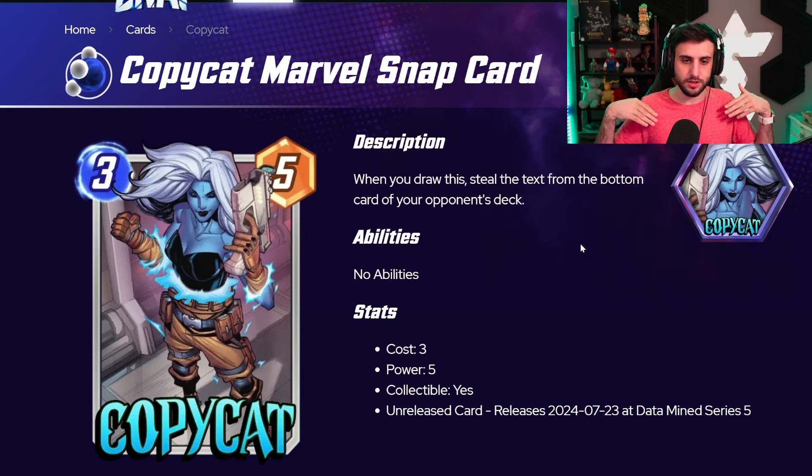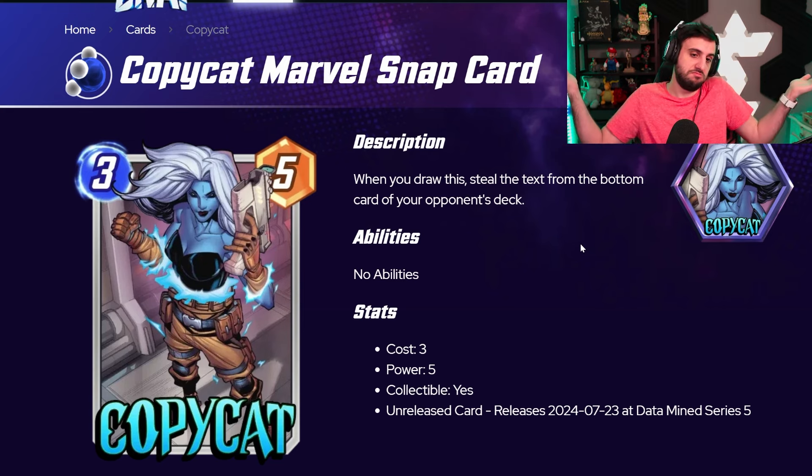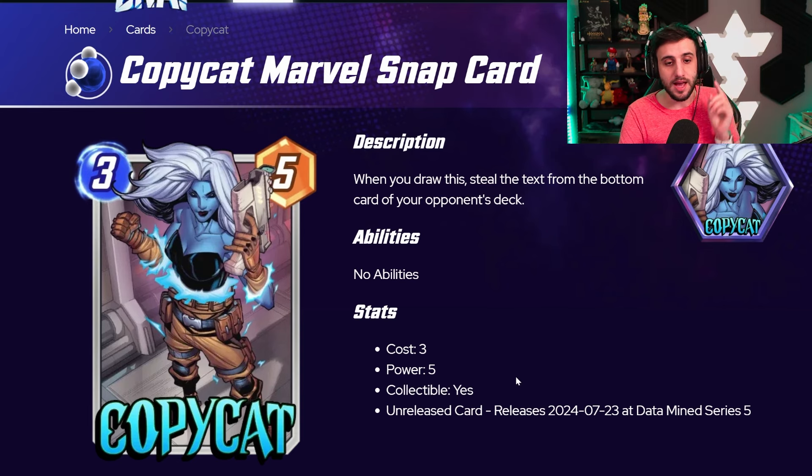Its ability takes place immediately — you don't even have to play the card, as long as you draw it the ability will trigger. If you get a great ability, you might get a 3/5 Iron Man or a Loki and want to play that. You could find something very useful in certain matchups. If you don't find something useful, you just skip it and go on with your life. I think this card is going to be very, very scary, and the fact that it supports a mill archetype is quite scary — mill is doing pretty well right now.